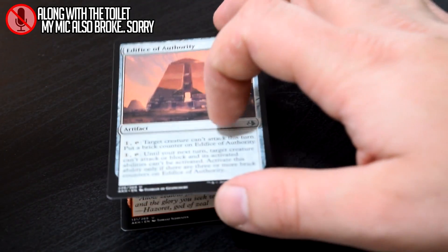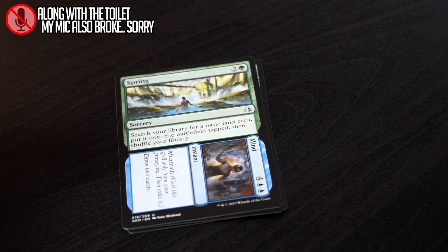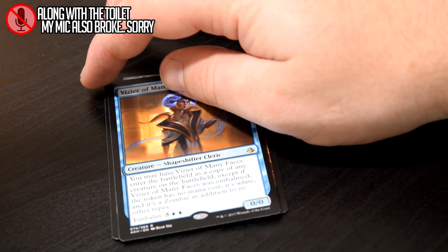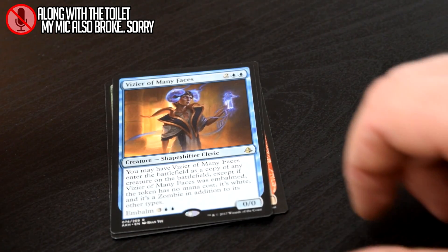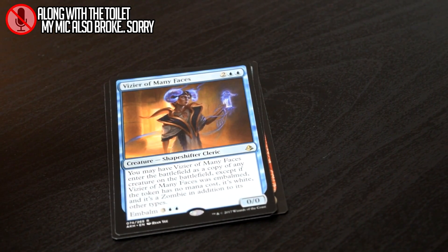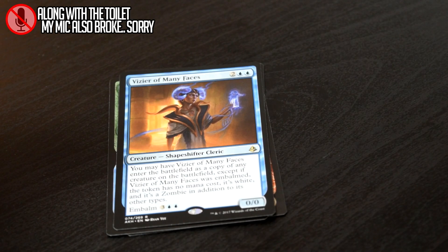Flameblade Adept, Edifice of Authority, Spring to Mind, and one of my favorite embalm cards — Vizier of Many Faces. I love me some clone cards. This card is one of the best because it dies and comes back as a different creature, so you can selectively decide when it dies and then make it become something that's better that's been played since. I love it. It's just a great card overall.